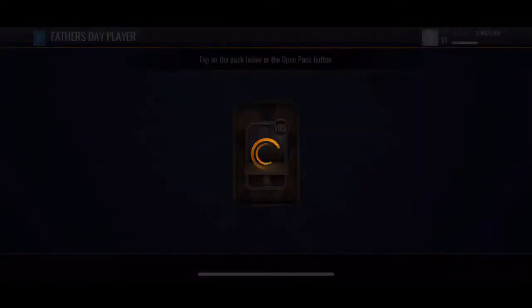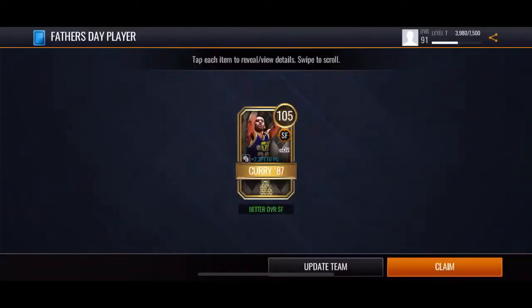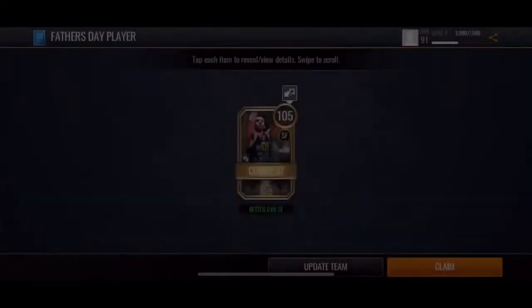I'm so bad at these names. Now the final 105 Father's Day player — who are we going to get? 105 Steph — wait, is that Stephen Curry? No, who is that? That's not Curry... is that his dad? That's his dad — Del Curry! It says Father's Day 2020 player right there. Let's look at the stats: inside scoring 101, 104, 93 athletics, 98 playmaker, 92 defense. That's a pretty good card. Let's go ahead and claim that.